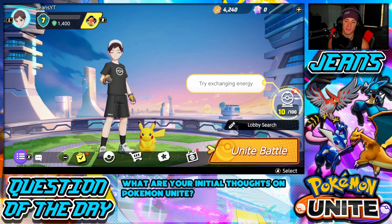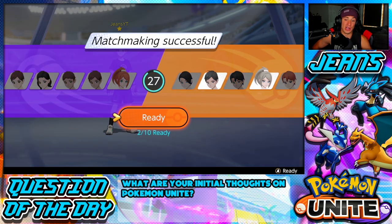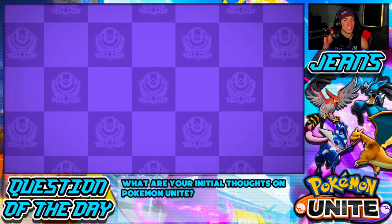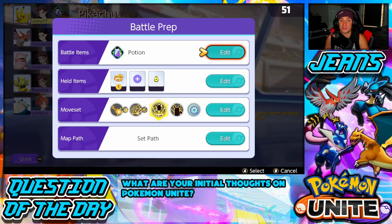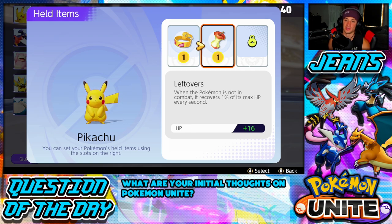Let's hop into some battles and start using some Pokemon to show off this game to its fullest potential. A great part about this game is matchmaking is so simple — it gets you in a game instantly. I hit ready and it was just like matchmaking successful and popped me into the game. Hopefully I can get Pikachu — I got him, locked in, beautiful. So nobody else can use him. Let's go into our battle prep and pick our items, because you always want to have items. You can have up to three held items.